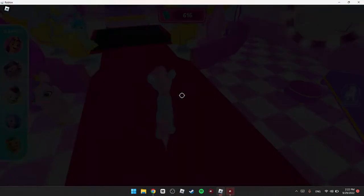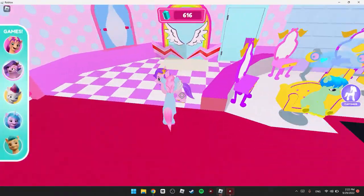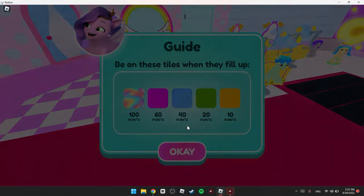We gotta complete all four remaining mini games. Click the second one and press E to play. Welcome to Main Melody — you have to dance. Choose a song and play. We're gonna stay on the tiles.